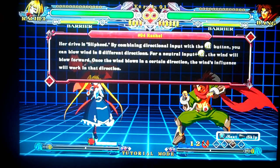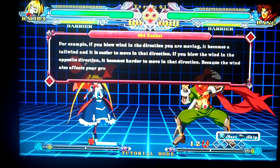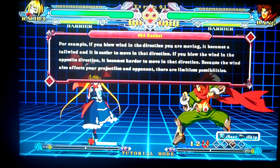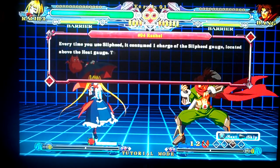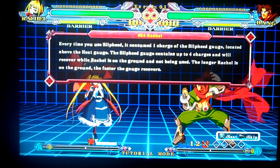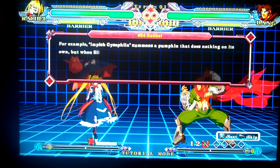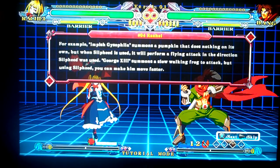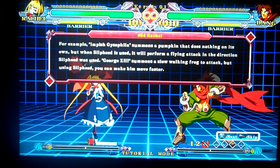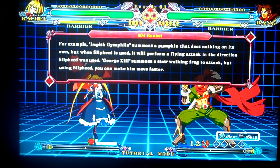That row on the bottom is the gauge. It charges up with time. So Impish Gisophila is also called the pumpkin, and that's quarter circle back. I hope I'm remembering all these moves correctly.